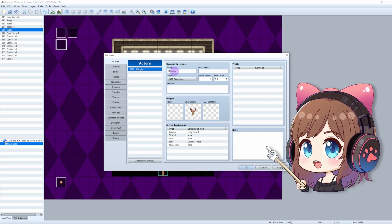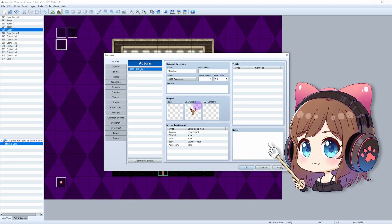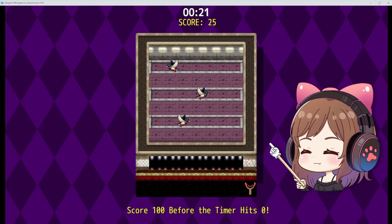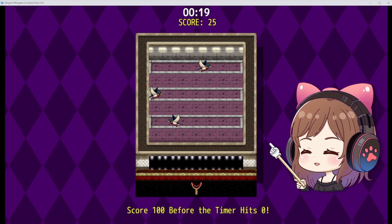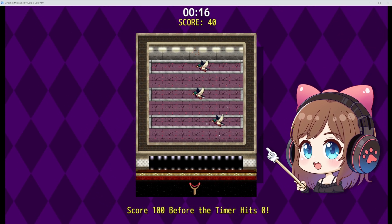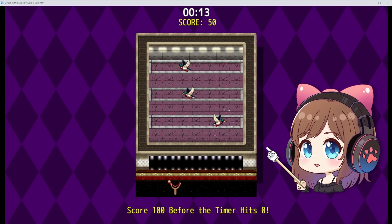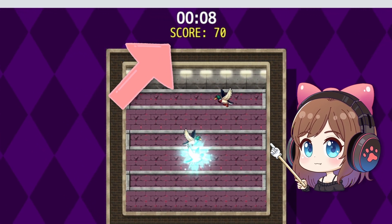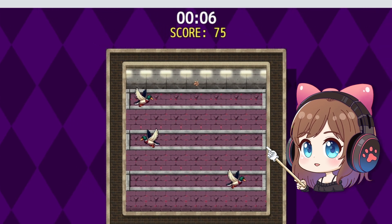Instead of a traditional walking hero, the player character is turned into a slingshot graphic, moving only left and right along a single line of map tiles. This system calculates projectile landings based on the hero and target positions, timing, and a few clever event tricks. It also features a timer, a game score, and consists of 3 different levels.